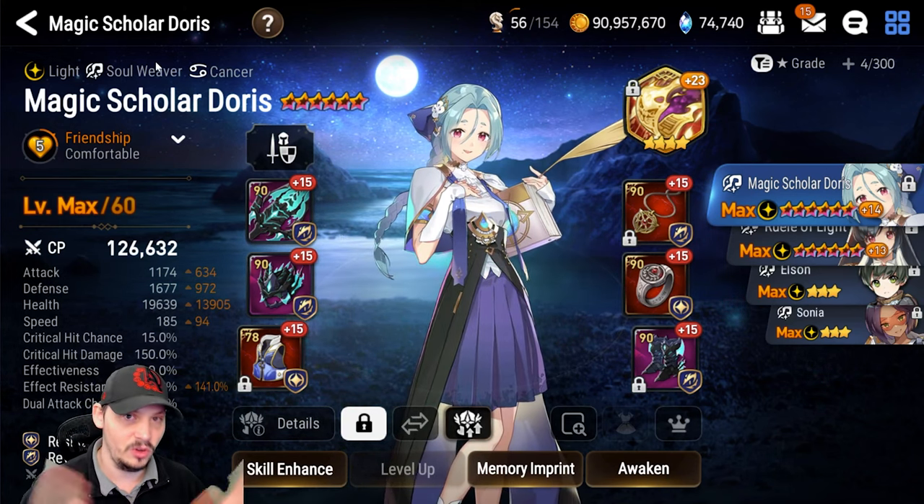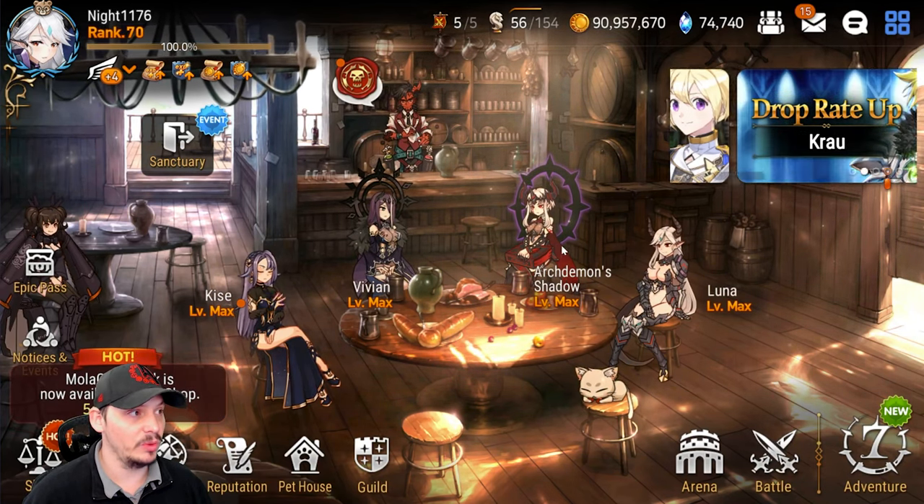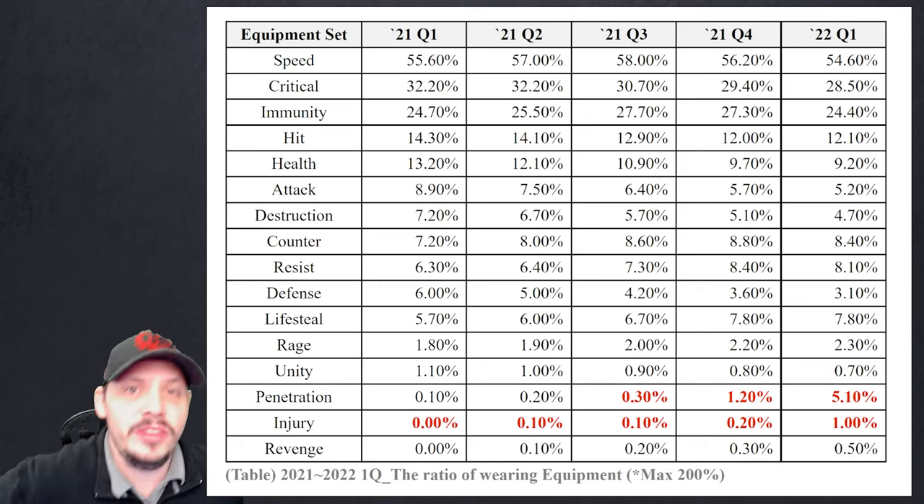I've got a whole presentation to share some information. Here is an excerpt from the balance adjustment notice they gave a week or so ago. What I want you to notice is: Quarter 1 2022 — 54.60% of units on everybody's account has speed set equipped. Let that sink in. Over 50% of the game across all accounts has speed set equipped to most things.